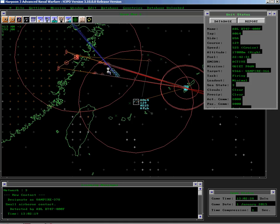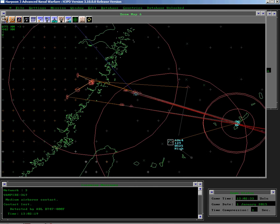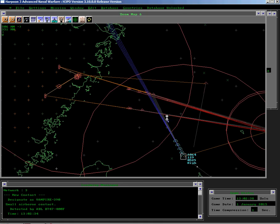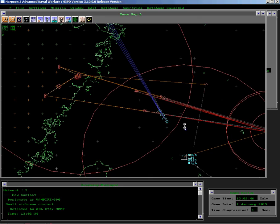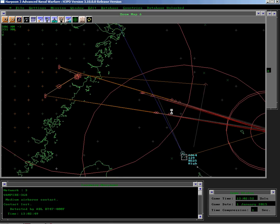Now we'll centre this and expand it up a bit. There's the next set of energy bursts going out from the airborne laser. They're targeted at this particular missile — and the missile's gone.